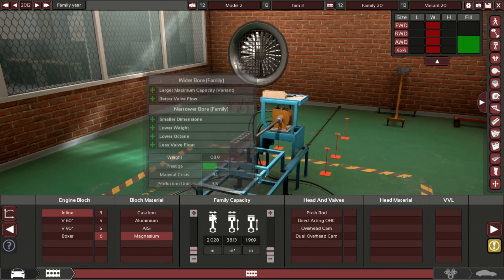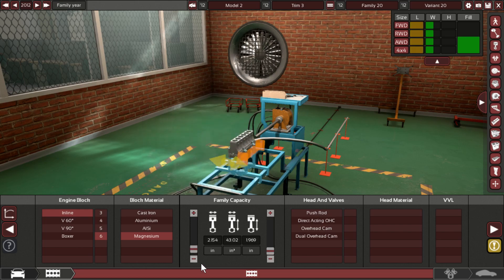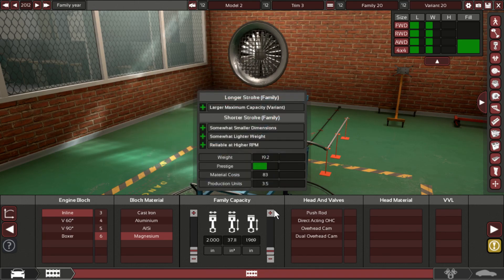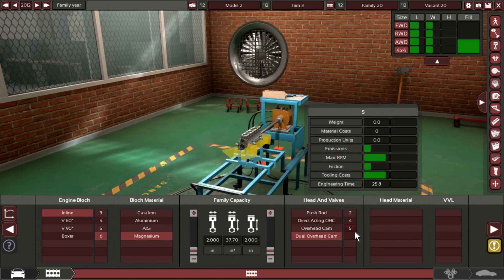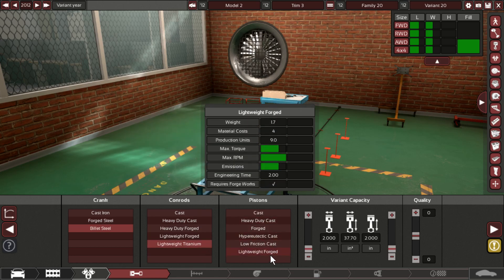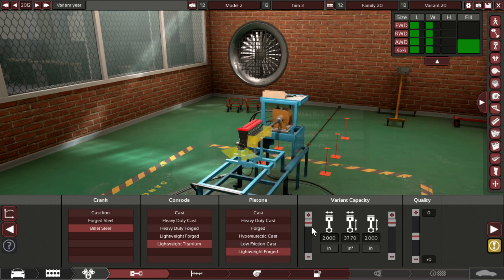Oh my god, this is gonna be a shit show, dude. It has a lot of width to it. Let's bring this up to its max... oh no. Let's make it a 2. It's just 2 all the way down. Let's make it 2-inch on both. Oh my god. Dual overhead cams. Oh my god. Get forged steel on that. Actually wait, no — billet steel, dude. Oh hell yeah. Titanium. Get that forged in there, unless anything's higher. Let's lightweight forge, dude. Hell yeah.